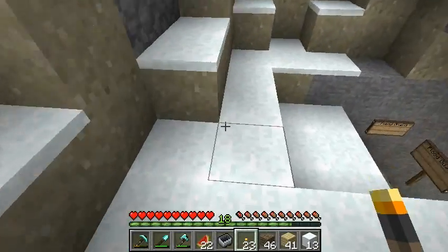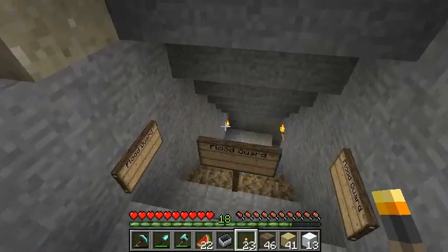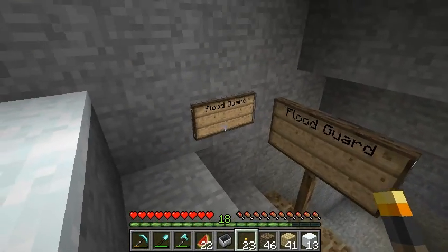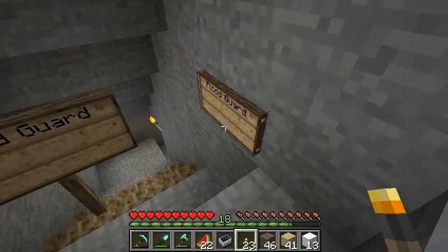So here I'm at the lighthouse, and I thought I'd show what's going on underneath the lighthouse because it's kind of interesting. So first of all, we have this long way down, and there are flood guards here.